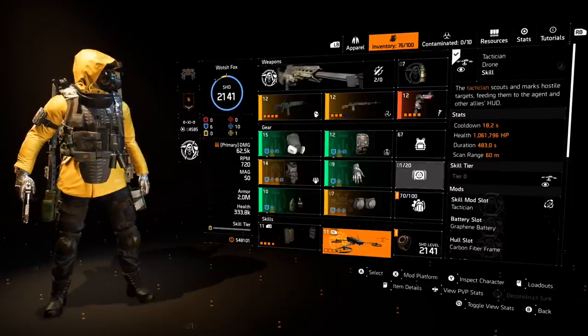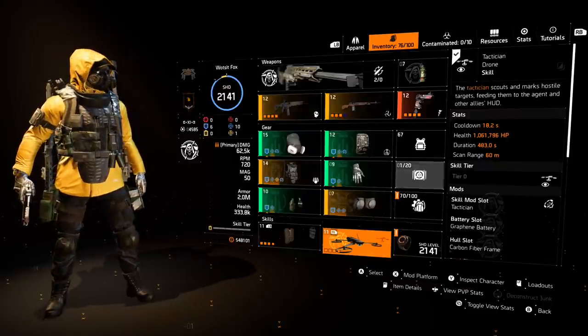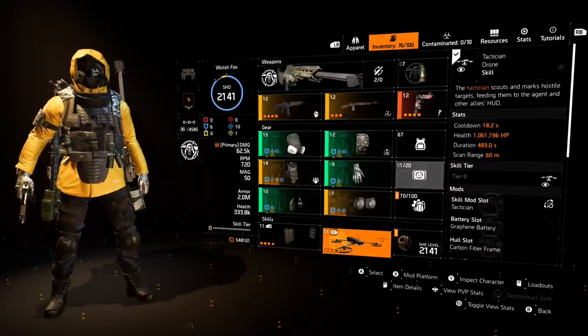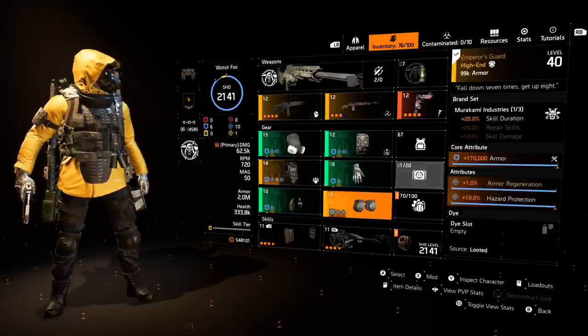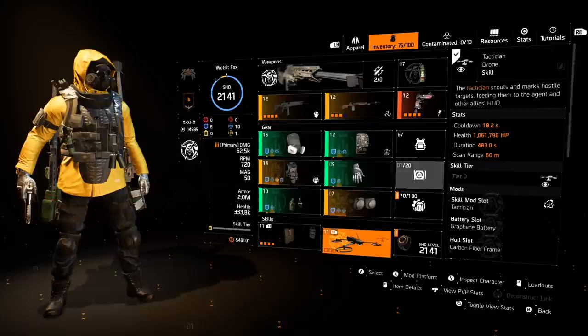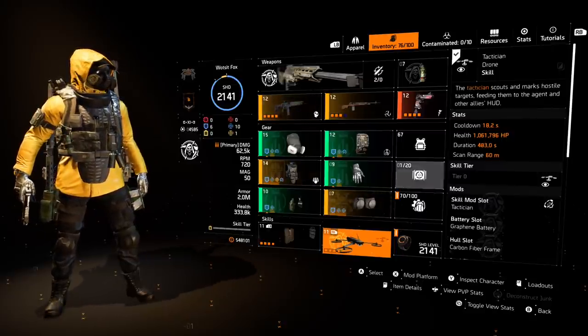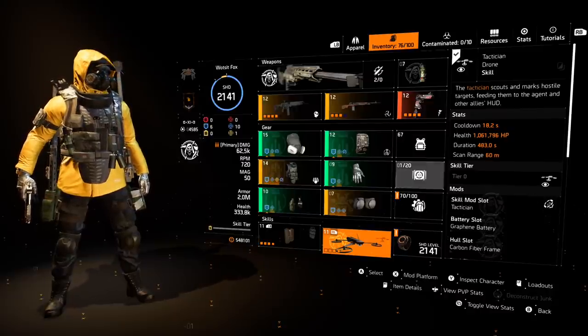Now this is a bit of a niche pick — you could easily run a Fixer Drone, Repair Trap, Booster Hive, or any skill damage-based skill. There are tons of options and you can be flexible here. But I felt this was a nice part of the build, and of course the Murakami 20% skill duration buffs the duration of this drone in conjunction with the Sharpshooter mods. So this thing actually lasts for 480-odd seconds, which is insane.